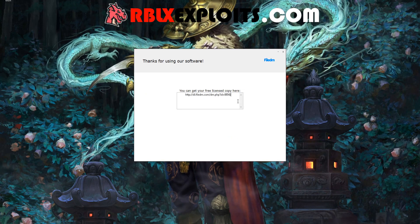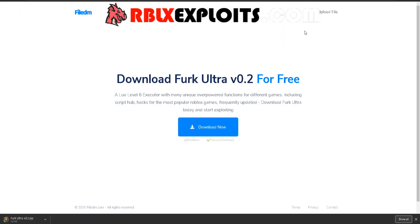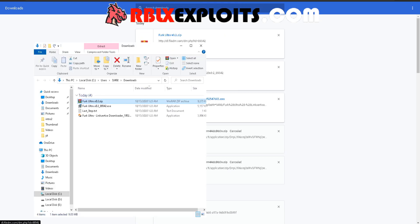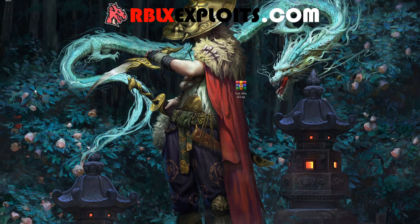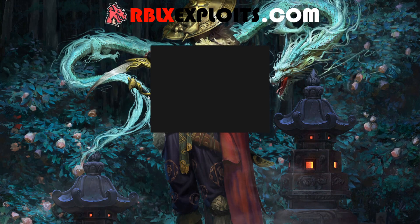Then you will get one more link. Just copy the link and put it on your browser again. Next, you'll get the download for Ferg Ultra. Now press show all on the bottom right of your screen, then press keep dangerous file. Press show in folder and put the file on your desktop. Now extract it, then open the file and open Ferg Ultra.exe. Press OK and we'll see a UI pop-up.